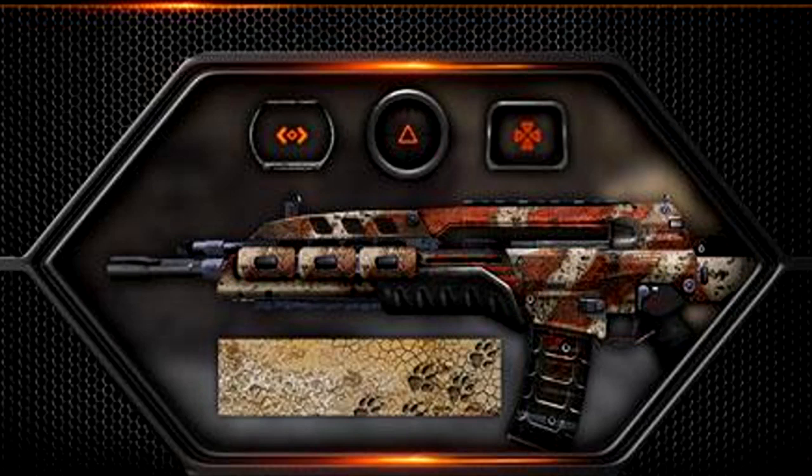The next camo pack is called Desert Coyote. To me, it looks like a standard camo that you'd get at the beginning of the game — it looks a bit like Desert Camo. I'm not really sure I'm going to buy this one purely because it just looks a bit standard. It doesn't really stand out like the camos we've seen previously put into the game. The reticles look alright, but this camo doesn't really stand out as much as I was hoping.